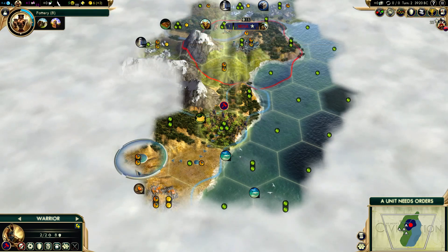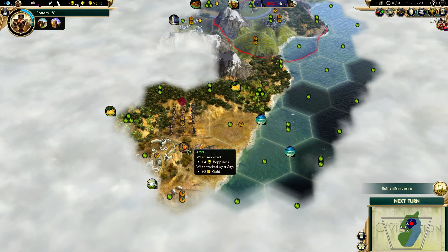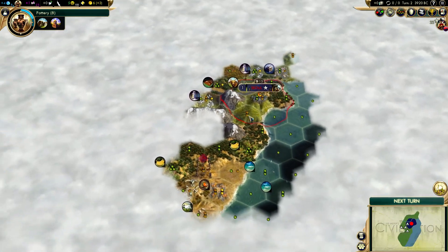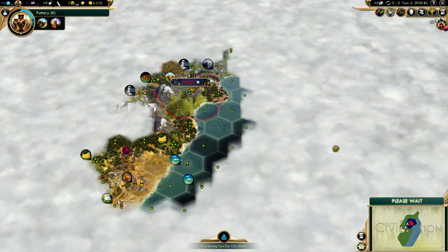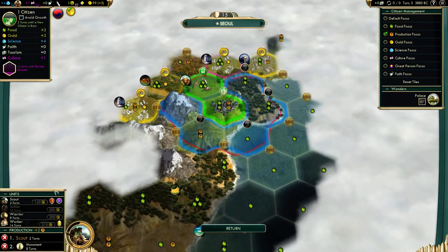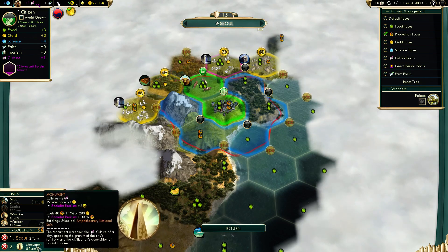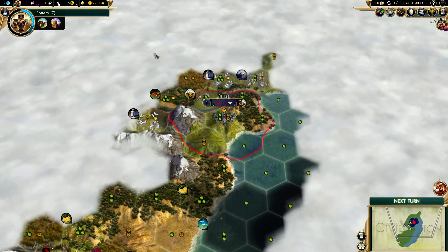I'm playing with the default happiness values. Is that going to be a nice place for a second city? There's amber, there's sheep, there's bananas — I could put a second city somewhere there. I'm going to send a scout. You just enter the ruin and you get random stuff — like random barbarians, or a treasure of 90 gold. That's decent. Can I buy anything? A monument is 280 gold — yeah, that's just horrible. Okay, so that basically did nothing.